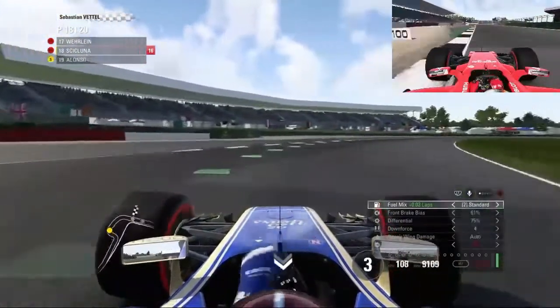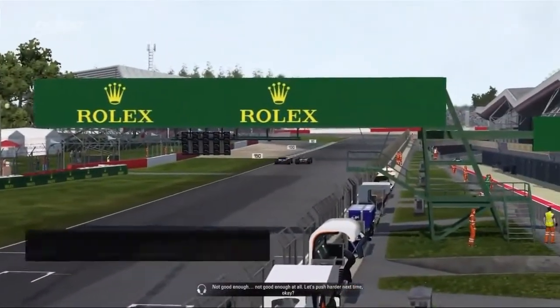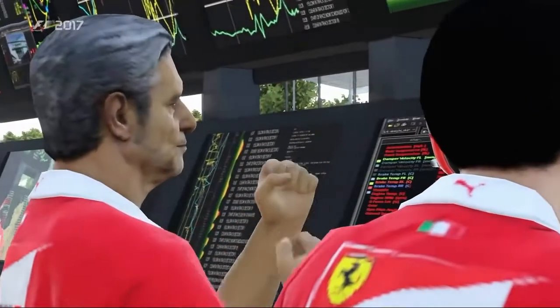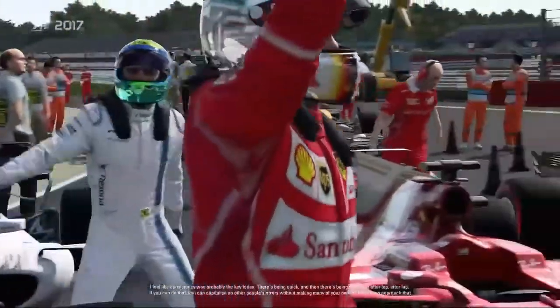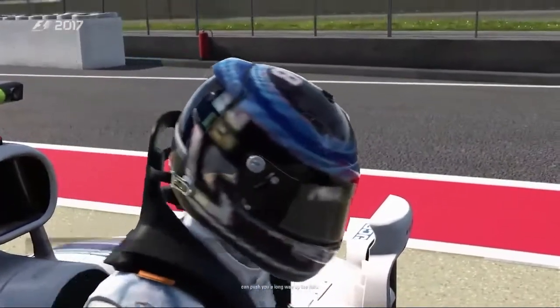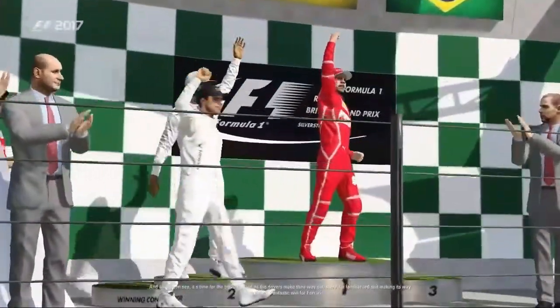Skipping to the last lap — Sebastian Vettel wins the race; he'll be pretty happy about that. We cross the line in a very disappointing position. The team isn't happy — not good enough, let's push harder next time. Another excellent win from Ferrari. Anthony Davidson: consistency was probably the key today — being quick lap after lap and capitalizing on others' errors without making your own. That approach can push you a long way up the field. It's time for the podium and a familiar red suit makes its way to the top step.